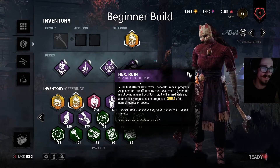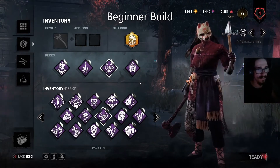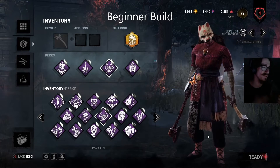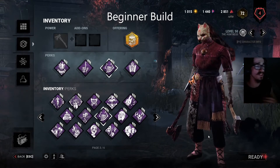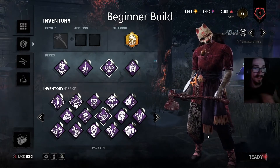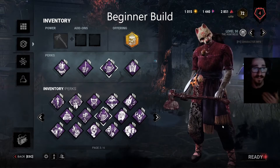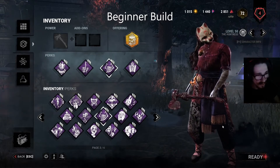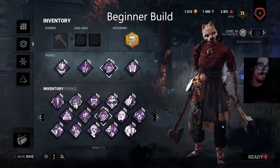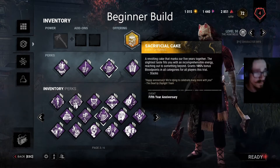This build is pretty solid, but a lot of people might ask about Nurse's Calling, I'm All Ears, or other aura perks. Those perks are kind of luxuries — they give you something that's not really necessary. They're more for once you already know what you're doing; then you can mess around with all different aura perks and even Undying Retribution. But wait until you know the basics, you have your style worked out, you know what you like. That's why I've kept minimal aura reading — just Barbecue for this build.